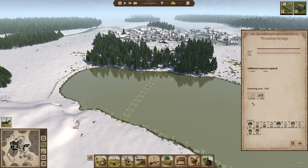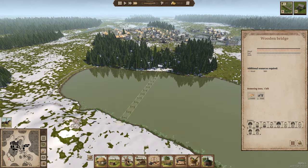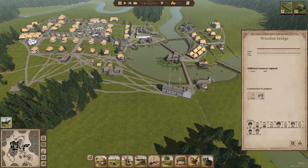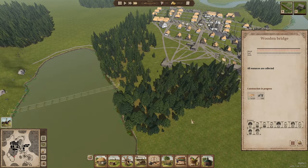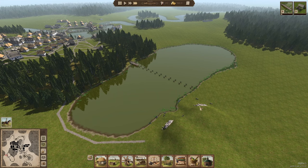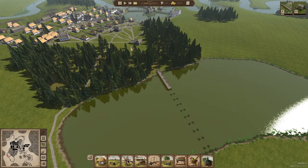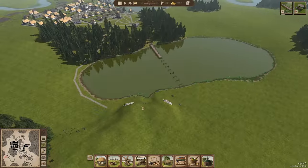They've already collected 49,000 wood in a very short time — you see it does help to have those extra builders. You mustn't overextend your builder force if you've only got a few people in town. With the nine builders we've got now, things are going to go a lot quicker. There goes the bridge getting up and ready. You can see the miners have already come past this part and are starting to collect some stone, but now we're going to have the mining camp right over here.